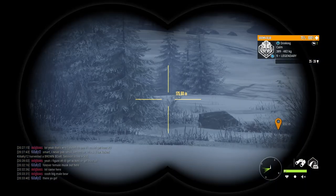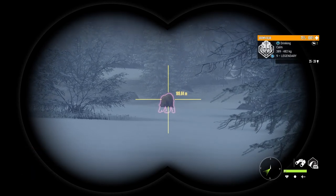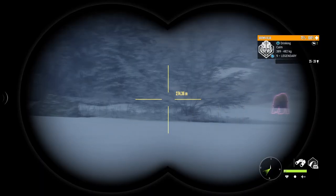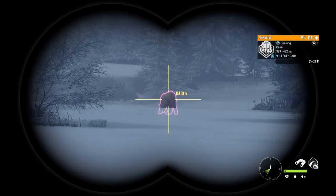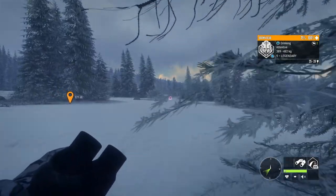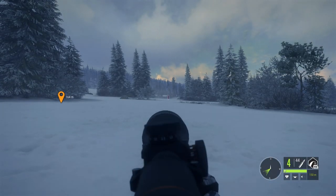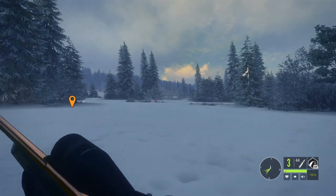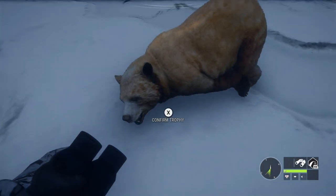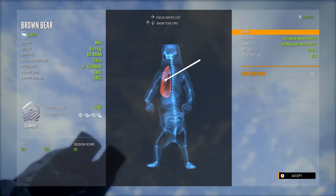Switching maps now and heading over to Medved-Taiga, where we have a level 9 legendary brown bear. I've only ever seen a handful of legendary brown bears in my entire time playing the game, so whenever I see that legendary pop-up it's always an adrenaline rush. Bear species just generally seem to be hard to get max levels on. I waited for him to go alert and stand on his hind legs, which gave me a nice clear shot at his vitals, and he goes down from the .300.